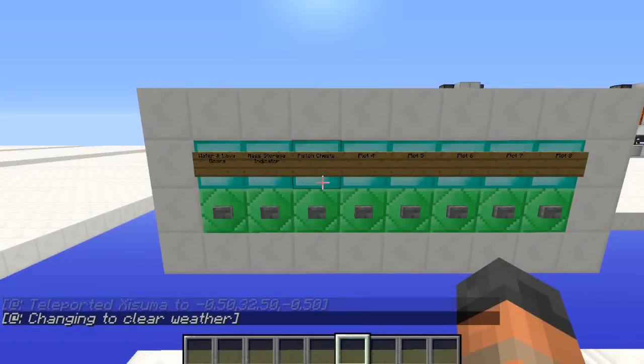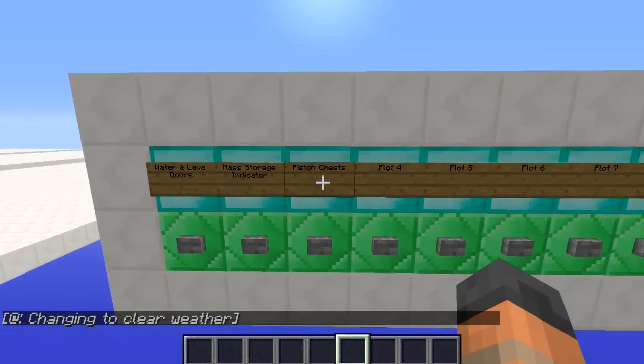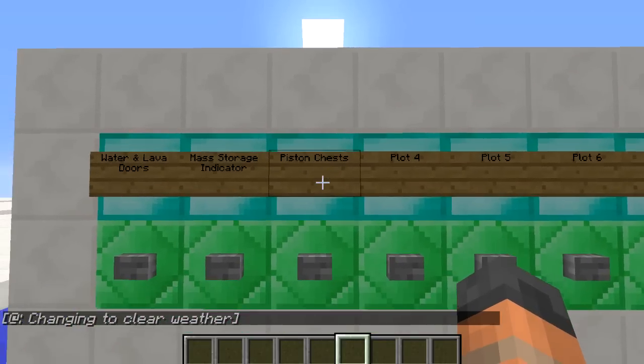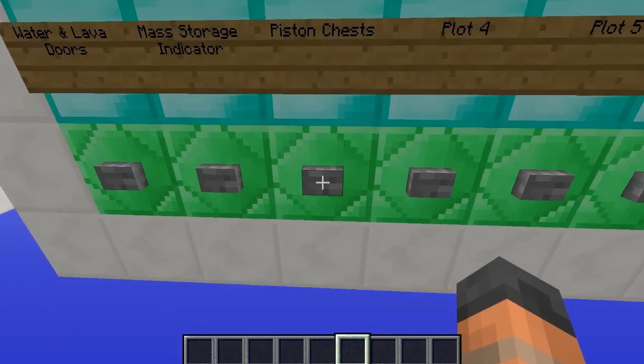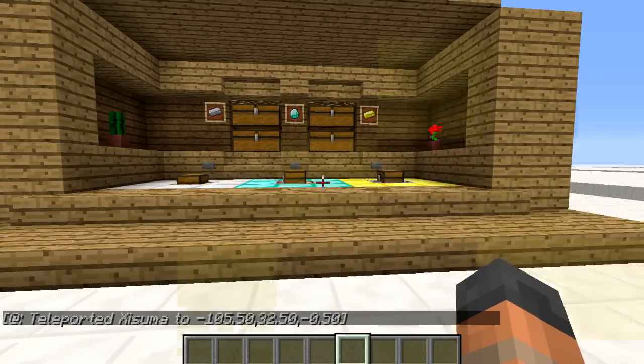Hello everybody and welcome back to another Minecraft tutorial. Today I'm going to be showing you how to make piston chests, which take a regular piston and allow you to store items inside of it. So let's press the button and teleport over to the storage area.